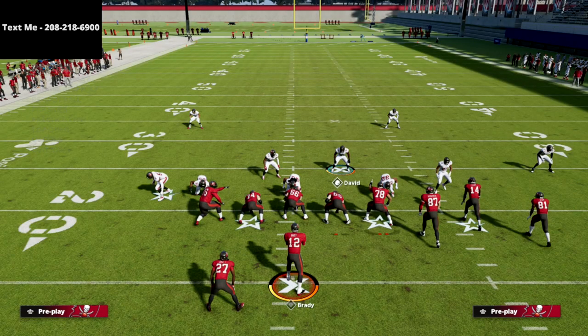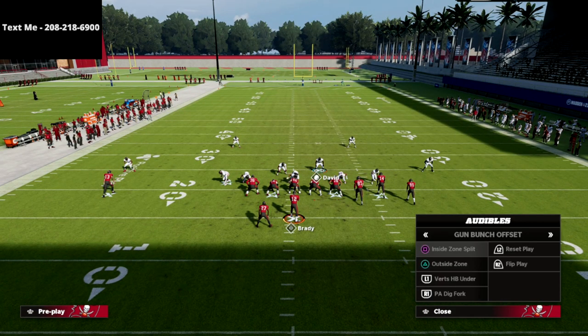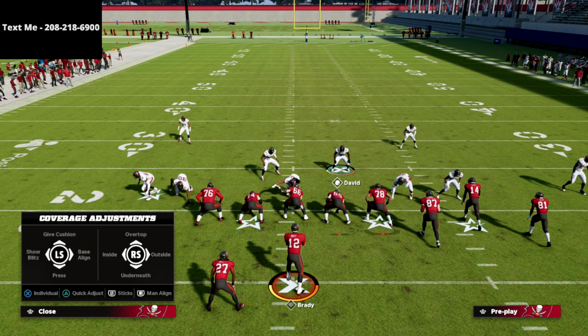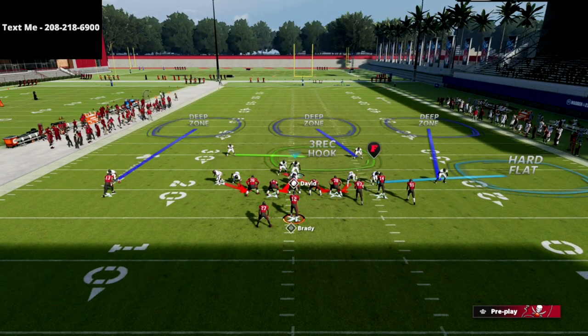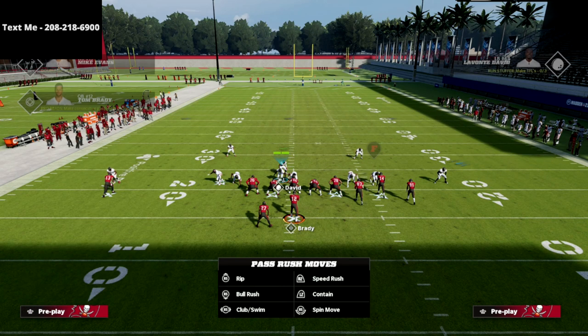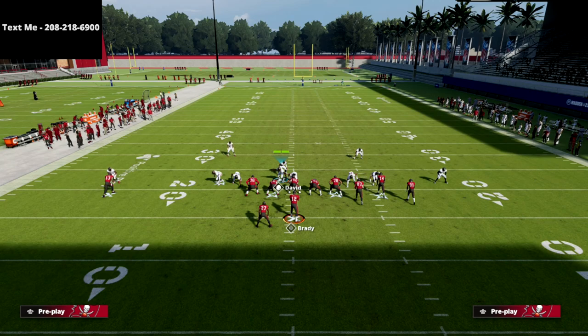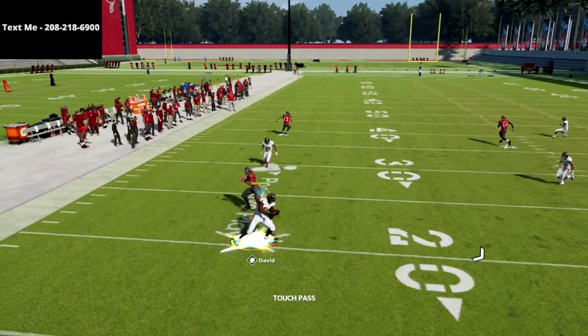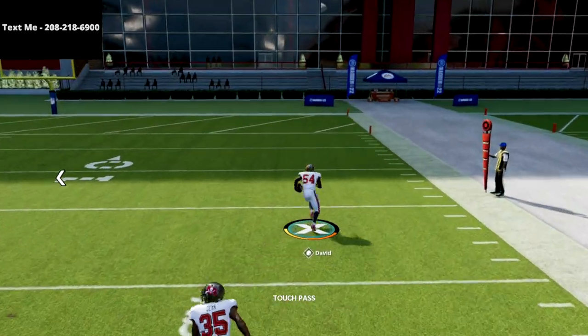As far as stopping any kind of quick pass out of this situation, I like to shade my coverage underneath and outside. I'm going to shade outside and shade underneath — that's going to create a hard flat. I think that three rec hook zone does a really good job stopping anything over the middle quick, like a quick crosser. Then I'm just going to jump out here, and if they try to throw the flat, my user is going to lurk the flat zone.